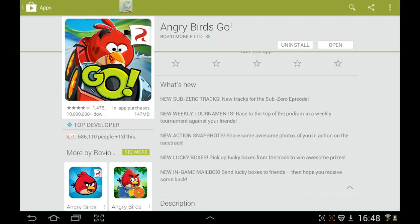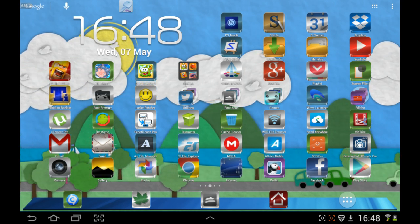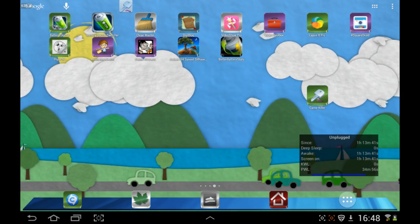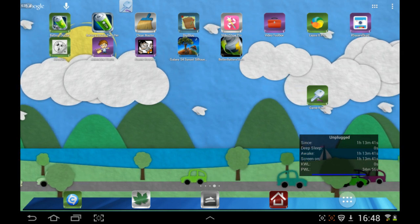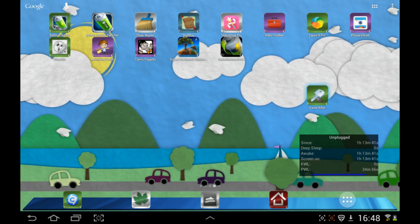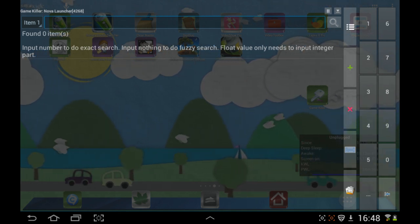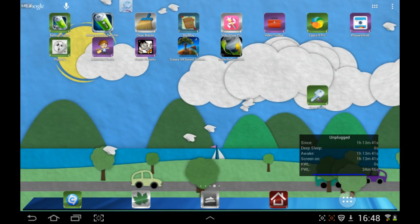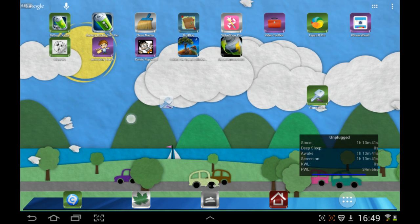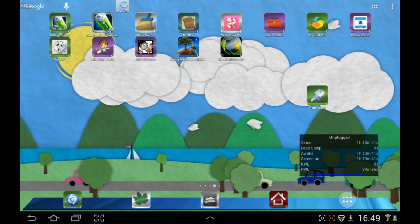The other thing you're going to need is an app called Game Killer. This will help you modify the game's data. As you can see, there's a Game Killer icon — that's what it looks like. I'll include a link in the YouTube video description. If you open Game Killer after you've downloaded and installed it, this is what it looks like. It can be a bit overwhelming but it's not too hard to use. Once you've got the screen up, just press back and an overlay icon appears at the top of the screen — you can place it anywhere so you can access it while playing the game.